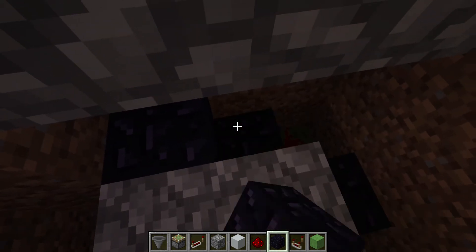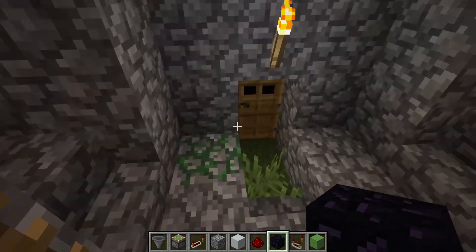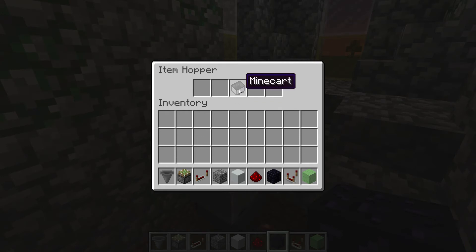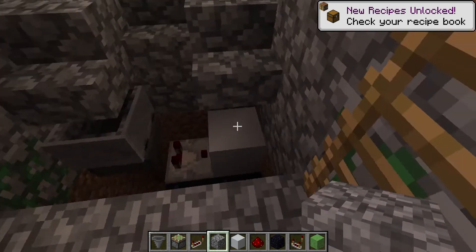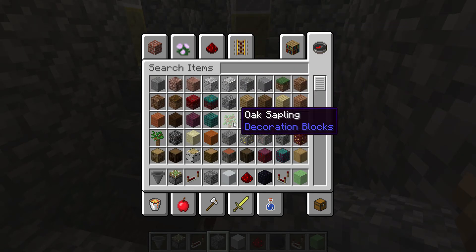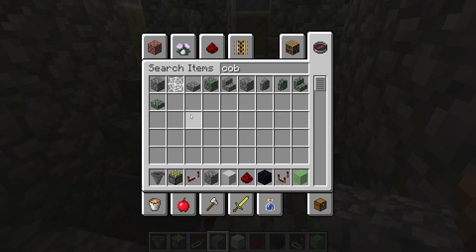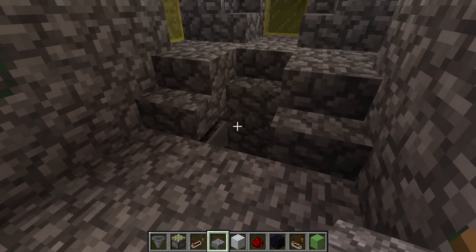Use your obsidian to cover these up — this one and these two — but do not cover any more, because if you cover all of it then it won't work. Then cover the rest up except these. You need to grab a slab for your floor — mine is cobblestone, so I need a cobblestone slab — and place it on the top half.